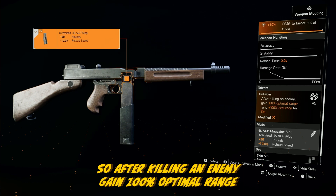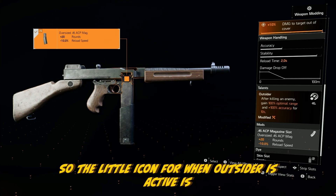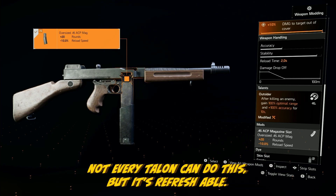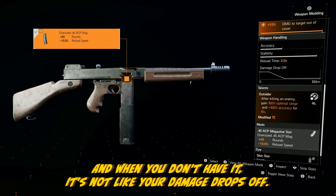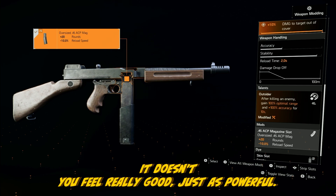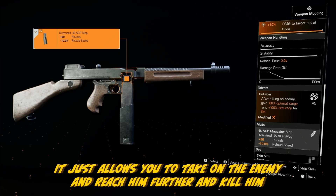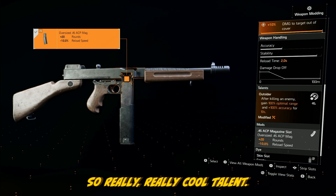After killing an enemy, Outsider grants 100% optimal range and 100% accuracy for 10 seconds. The icon for when Outsider is active shows up next to the SMG — look out for that during gameplay. What's really neat about Outsider is that it's refreshable: every kill refreshes that 10 seconds, so you can maintain it a lot. And when you don't have it, your damage doesn't drop off — you still feel really powerful. You're hitting 1.3 million with or without Outsider. It just lets you take on enemies further out and kill them before you even get inside the kill box.